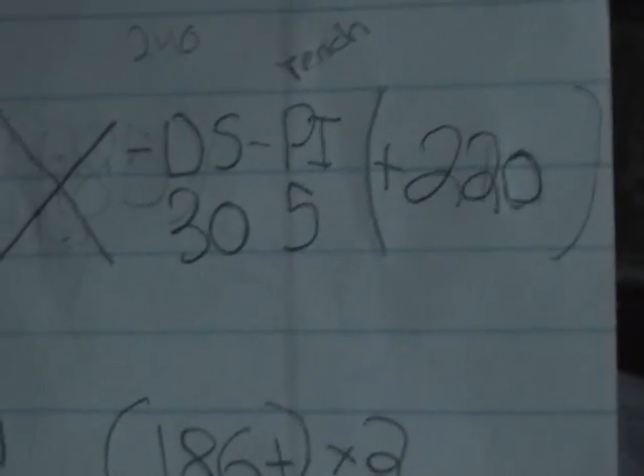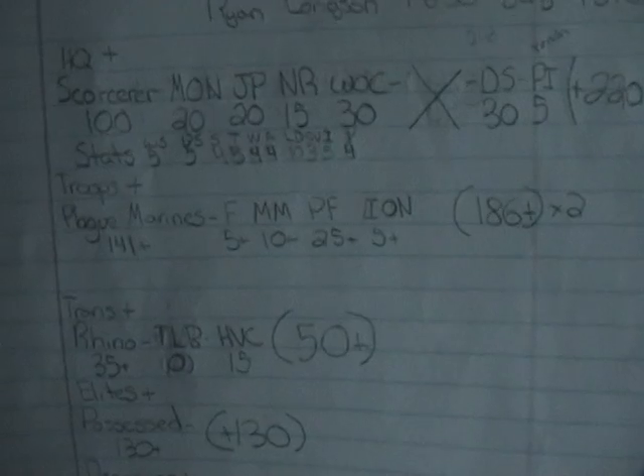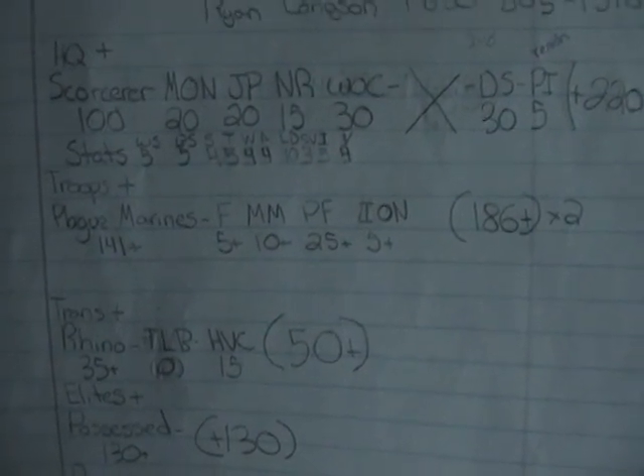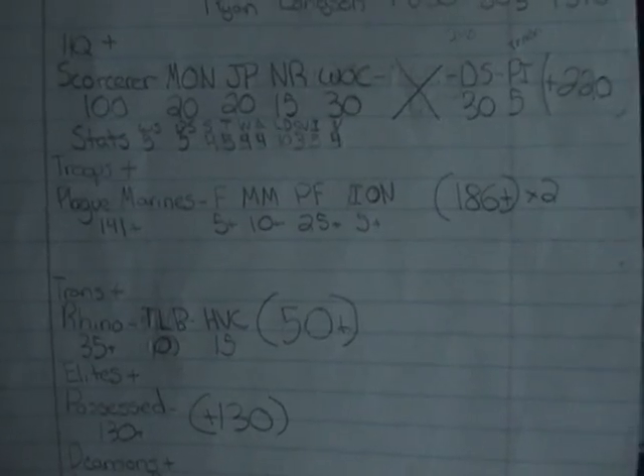So here we are. We have an HQ — a sorcerer. This guy is jacked out, and I'll tell you what I did to him that makes him 220 points. It's playing with the rules; it doesn't break any rules, but it's not explicitly set in the rules. It's a fault in the GW line.